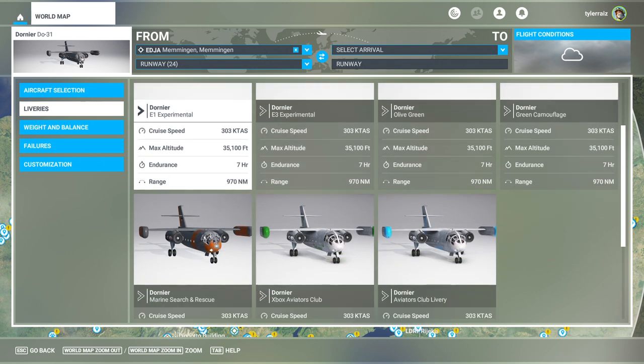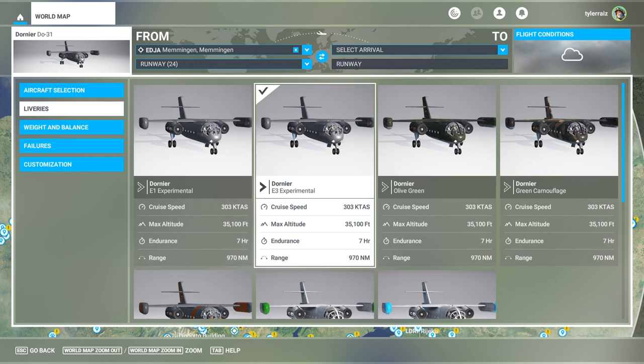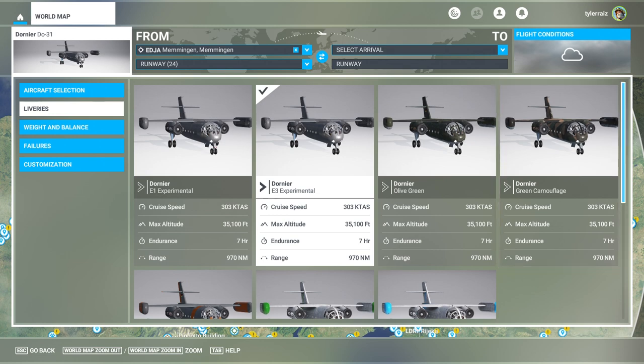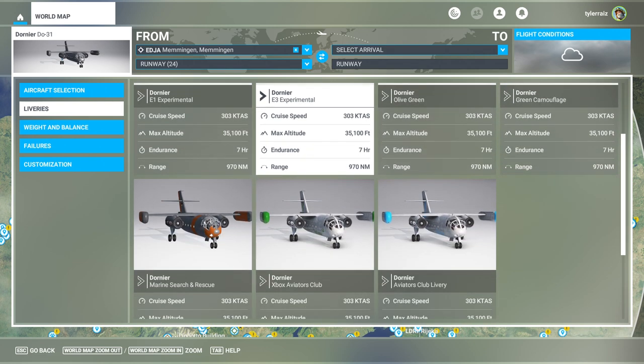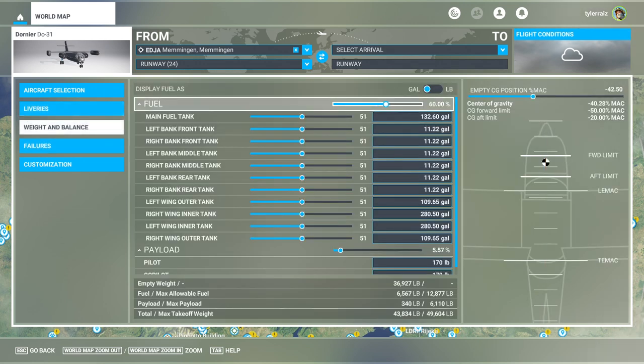There are five main liveries and then there are the Aviator Club liveries. I tried this one last time so I'm going to go with this experimental one this time, and then there's green camouflage and marine search and rescue, which is nice. I've already tried it — I filled it up completely last time — but this time I'm going to make it a little bit easier for vertical takeoff and landing, so I'm not going to fill it up completely.